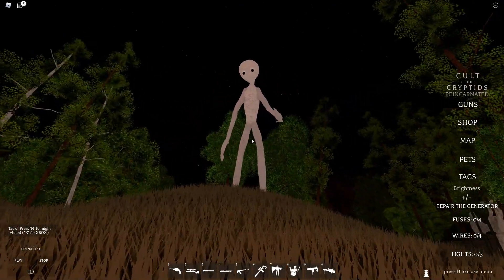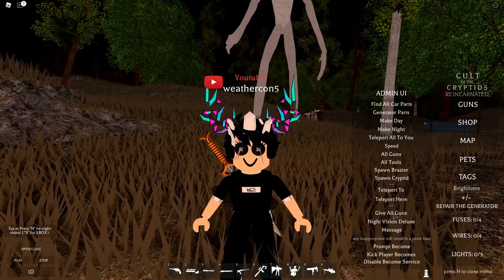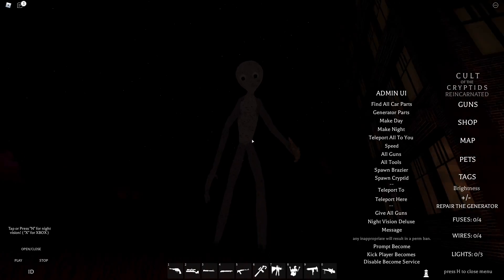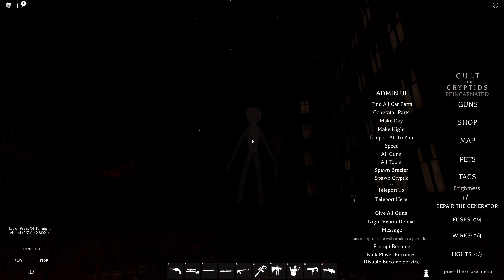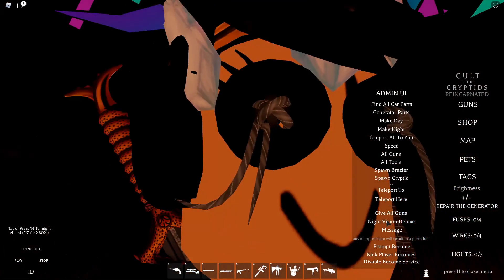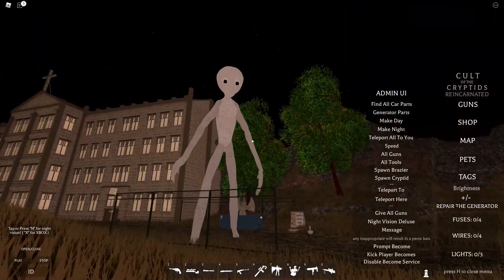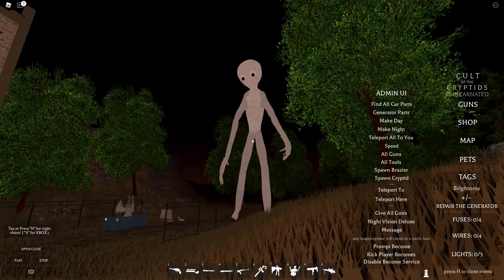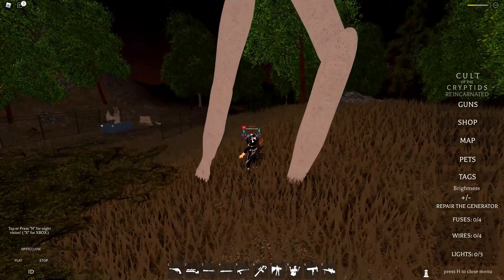He looks kind of... I don't know. Let's see what he looks like at night. Dang — he looks scary. If you were to see this thing coming up to you at night, I'd probably leave the game, to be honest. This thing looks kind of scary. But I like his look — it's all white and stuff. His eyes look interesting too, and I like his animation a lot. Let's see how much damage he does.